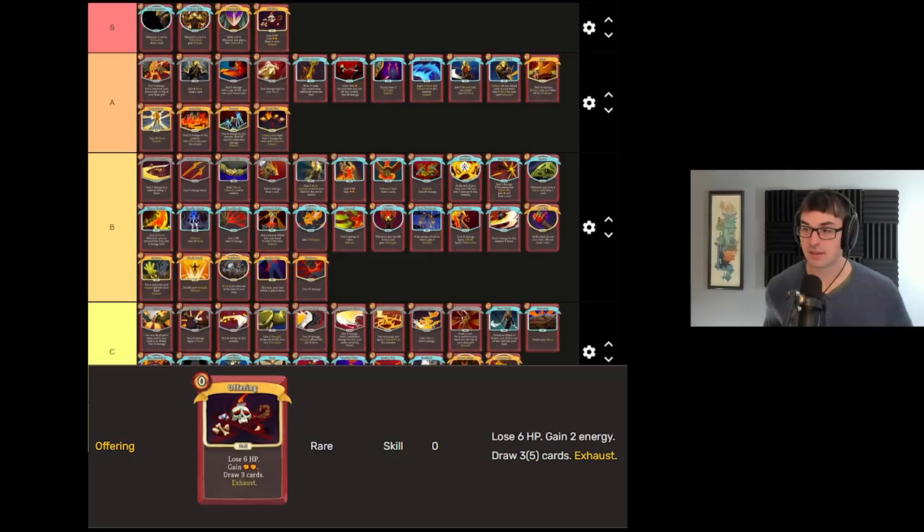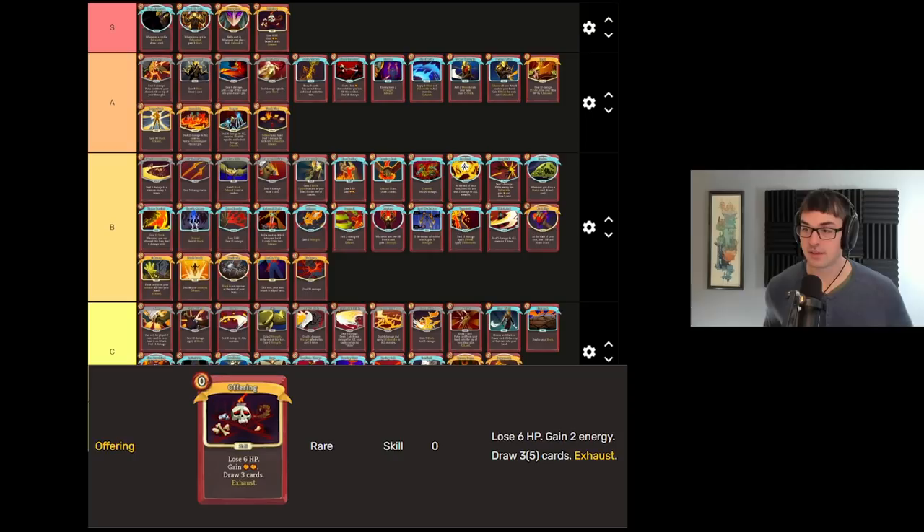Offering: I almost always take offerings that I'm given — two energy and three cards. You can think of that as almost an entire extra turn worth of resources. And what Offering lets you do is either play so many attacks that you can just kill your enemy on the turn, or it lets you set up all of your powers, your defensive or scaling pieces all in one turn so that you're ready for the rest of the fight, whatever that might be.